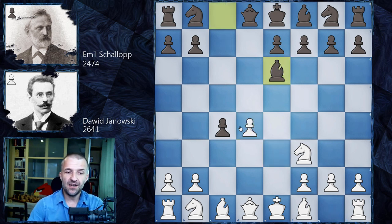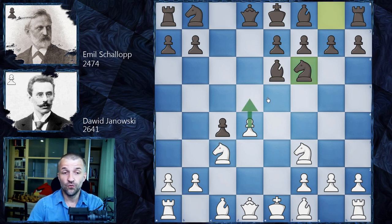The main line played in the 21st century is Bishop e6. It is defending the pawn, but the pawn cannot truly be defended — the knight can come to b3, the queen can come to a4, so sooner or later this pawn will fall. After Knight c3, Knight f6 — because d5 would be pushed, so the knight has to control d5 — we have Knight e5.